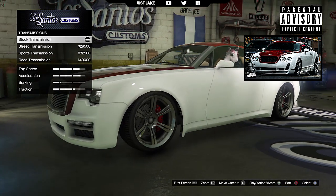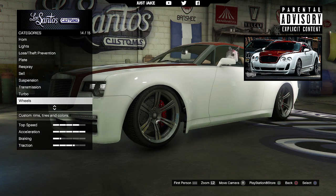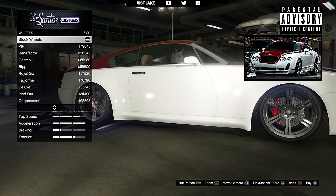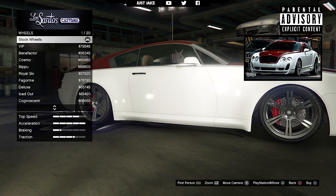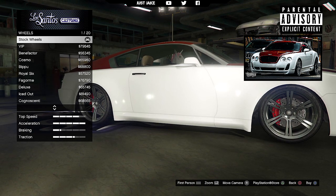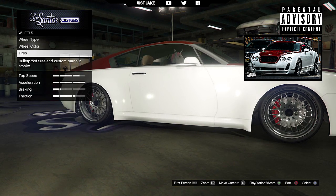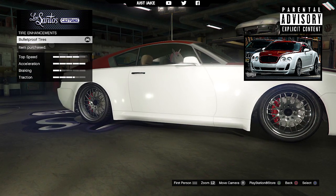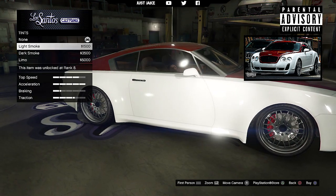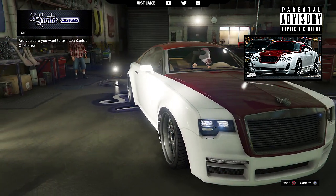For suspension get the competition suspension, for transmission get a race transmission, and obviously the turbo tuner. For wheels go to wheel type, down to SUV, and select the chrome rims — alternatively alloy will work, but I highly suggest chrome if you can afford it. Purchase the Dash VIP rims, then go to tires and get the bulletproof tires. Finally, go to windows and purchase the light smoke window tint.